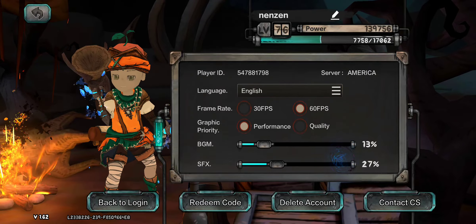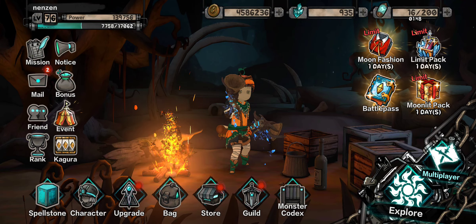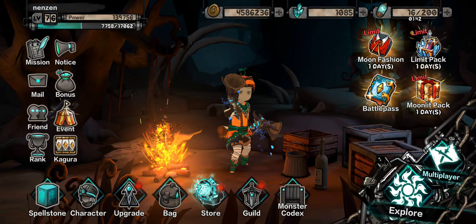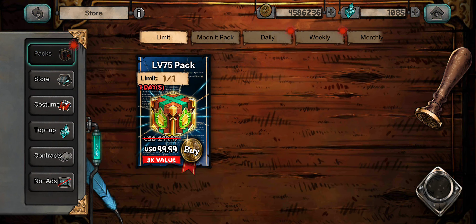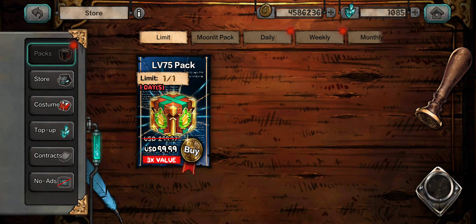Go to your mail to see if there's anything. You probably won't have what I just collected because I pay for the no-ads in the contracts. Then go to the store, go to the packs, and go to daily.